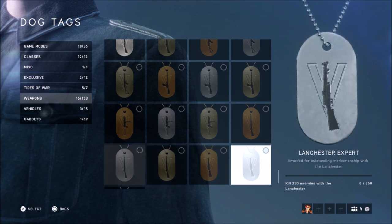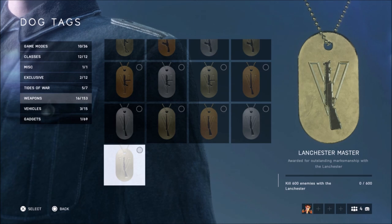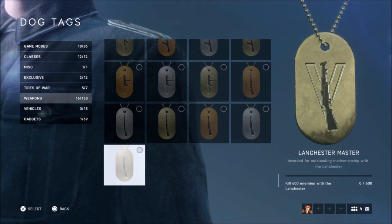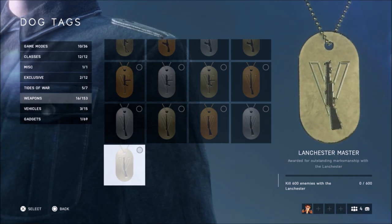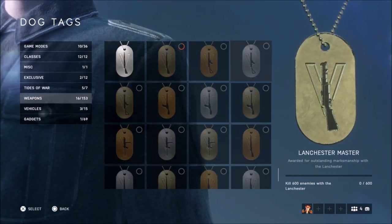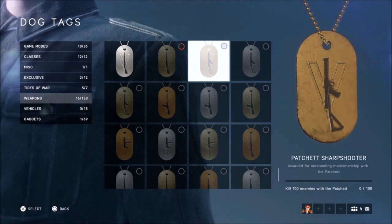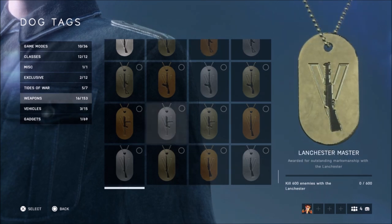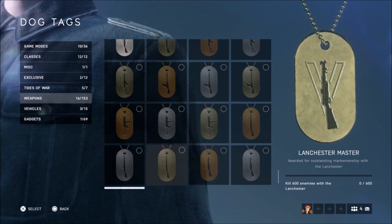The last weapon leaked or added to Battlefield 5 is the Lanchester. It's another SMG, though it could function more like an assault rifle since it looks bigger compared to the other SMGs. The stock is built into the design — it's a British weapon — which sets it apart from the others.